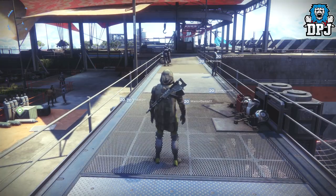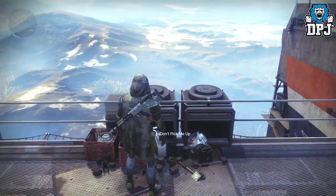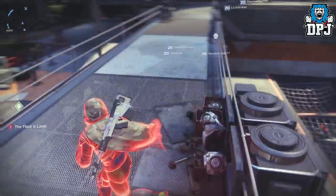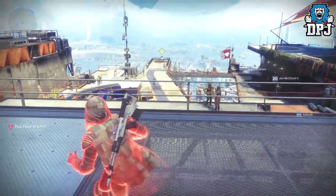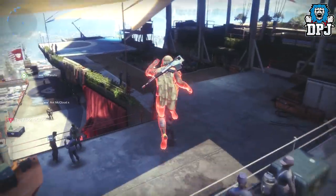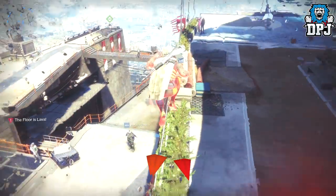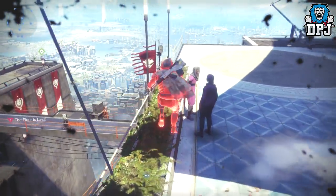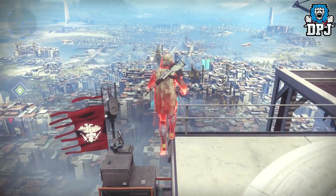Out-of-map glitches don't really do anything for me, but I know a lot of you guys love this sort of thing and love to explore. So basically what you want to do is come up to the Floor is Lava balcony right here and do the challenge — it's in that corner there. Here we go, getting there without dying — almost died, but we should be fine. If we can get into this reveal, there we go.